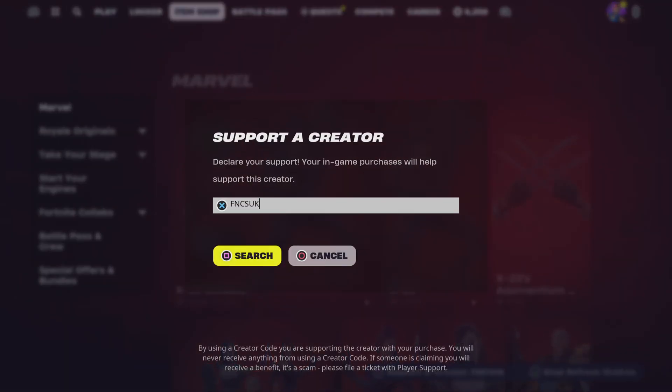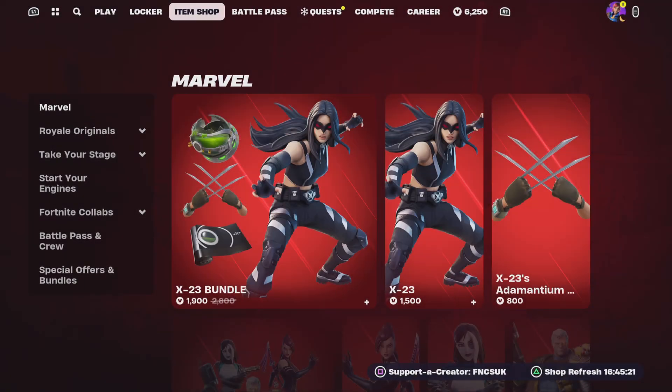I've got a support-a-creator code, it's FNCSVK. It's absolutely free to use and doesn't cost you any money or V-Bucks, so just type it in and press accept. All proceeds go towards helping my plastic cat, who has bad skin problems, and some of it will be going towards competitions to say thank you for using this support creator code.